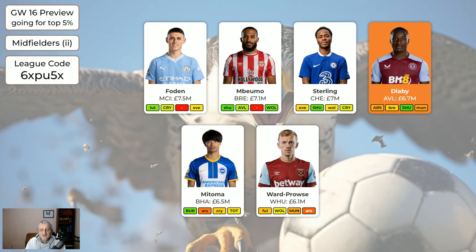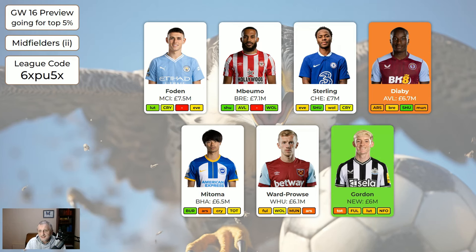Ward-Prowse gets two points, two points, two points, then suddenly a load of points, then two points again. He's moderately cheap but there are better midfielders. Gordon — I've made him green even though he's got a yellow triangle, because we expect him to play and we understand he's been training. At six million he's a good player. Hee Chan is very good for the price — he's at home to Nottingham Forest next game week, and because he's cheap it's okay to have him and not feel bad about benching him some weeks.